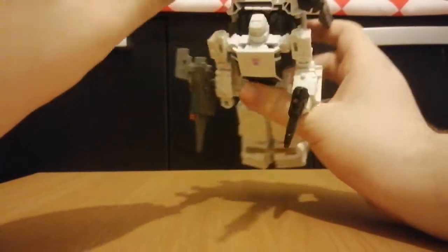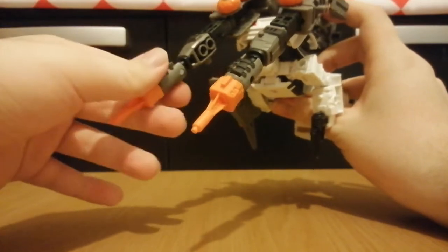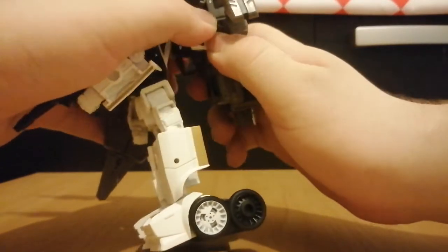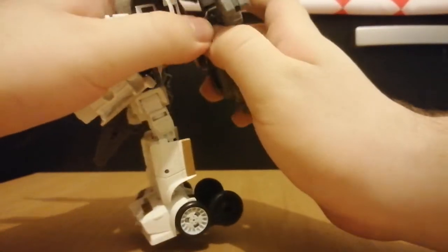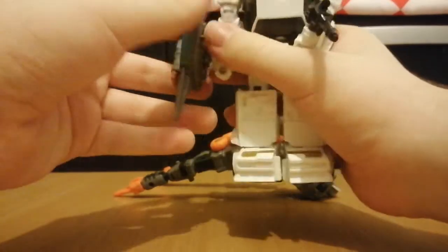That's definitely cool. And if you move the arms around you can also make use of the elbow joint. One weird thing is Fast Track actually has to look at the rear end of the guy he's combining with, so that's definitely weird.